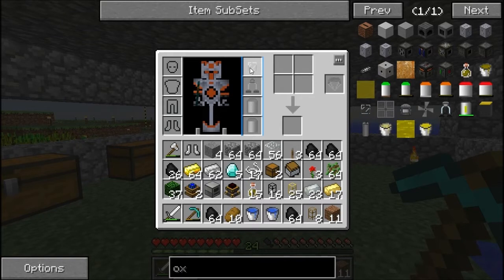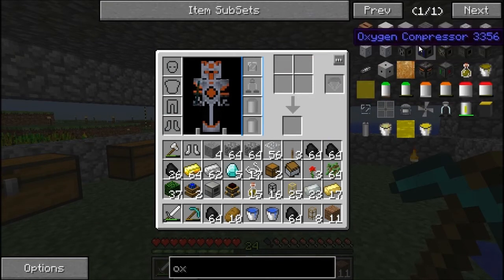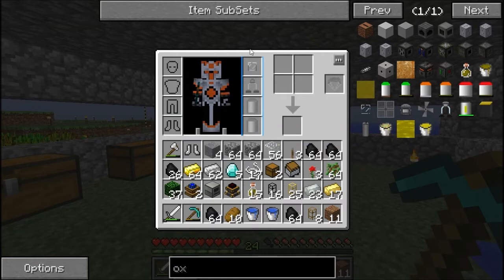We need an oxygen mask, oxygen gear, and an oxygen tank — we can have two of them if we want, but we don't necessarily need them. We also need to get an oxygen compressor, an oxygen bubble distributor, and an oxygen collector. That's basically what we need — three machines and four gear-type items.